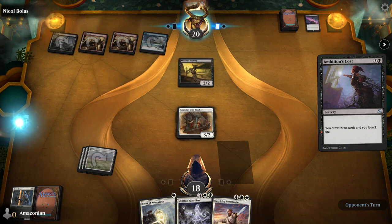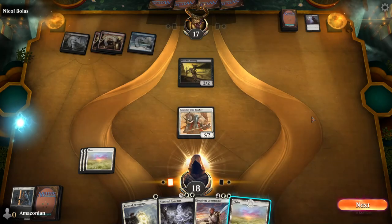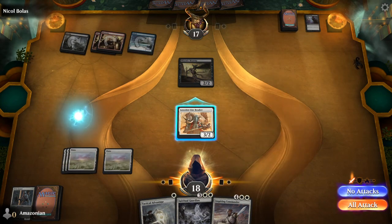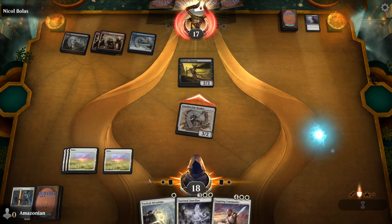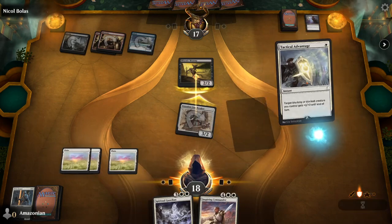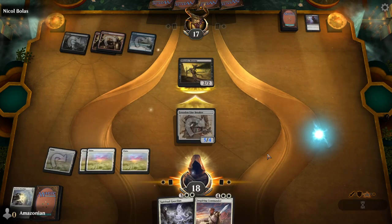Nicol Bolas is going to draw three cards and lose three life using a spell called Ambition's Cost. On your turn, play your Plains and then attack with the Loxodon Linebreaker. You have Tactical Advantage in hand, so when they block with the Miasmic Mummy, give it plus two, plus two so it survives combat.